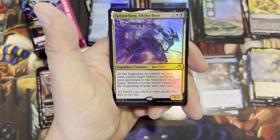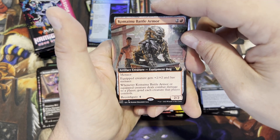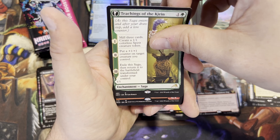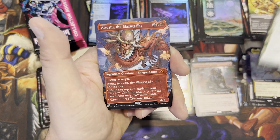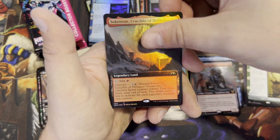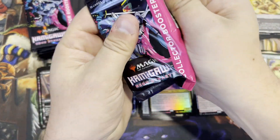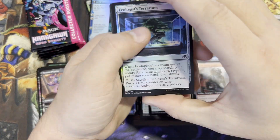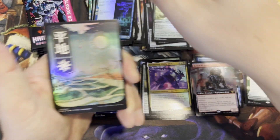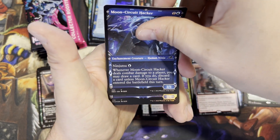It's a rare — Grease Fang, Okiba Boss, rat pilot. Komainu Battle Armor — artifact creature. Teachings of the Kirin — enchantment saga. Oh, we got a mythic — Atsushi, the Blazing Sky! Let's go get sushi! Foil rare — the Shokenzan, Crucible of Defiance legendary land, box topper. I'm a big land guy — I got my land binder, I keep one of every land. Used to be a lot easier, but now there are so many variants. With Crimson Vow and Midnight Hunt it was difficult because now I have to get the double feature ones too. But I love it — it looks beautiful to have all those lands spread out in a binder.